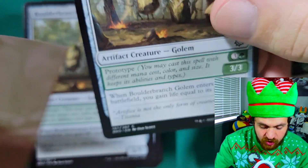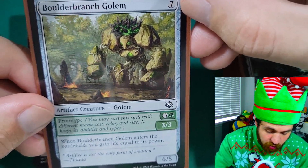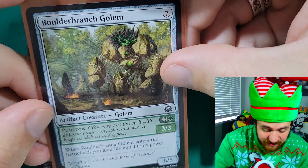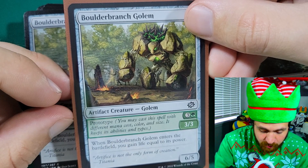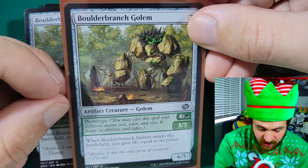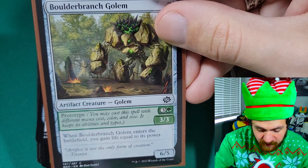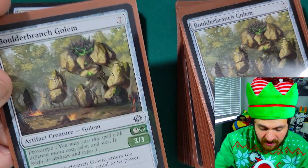Next up is a new card from Brothers' War — Boulder Branch Golem — and I think this card is what makes mono green Tron good again. Burn is really prominent right now, and Boulder Branch Golem is a seven-mana 6/5 creature that when it enters the battlefield you gain life equal to its power — six life. If you have turn three Tron you can drop a 6/5 on turn three and gain six life, which is huge. It also has a new mechanic called prototype: you can cast it for a reduced mana cost of four mana and it becomes a 3/3, gaining only three life instead. When you cascade into it, though, you get the full mana cost — so you'll gain six life.